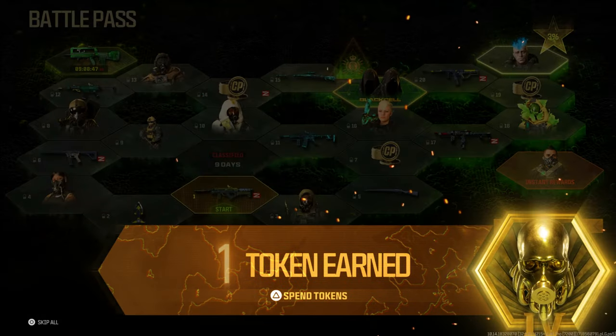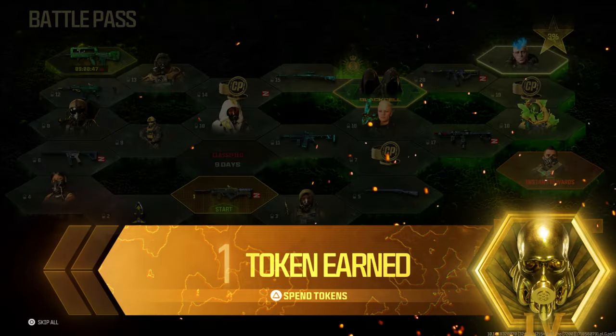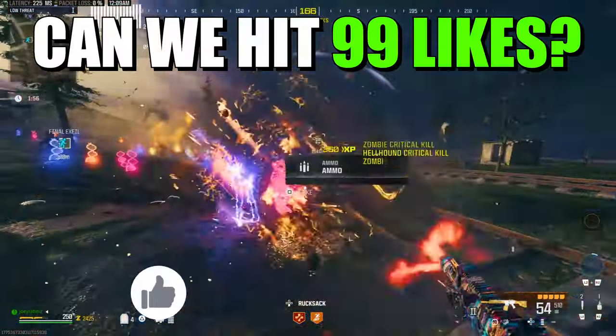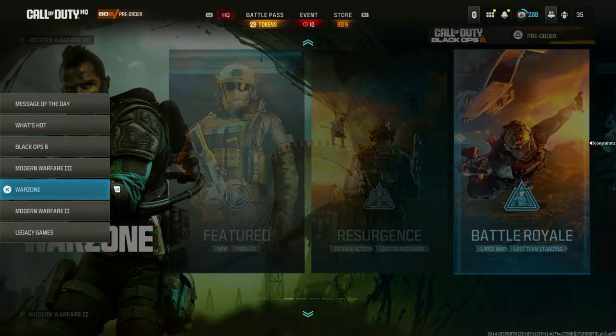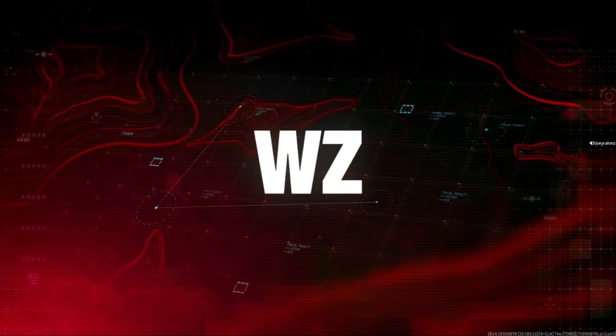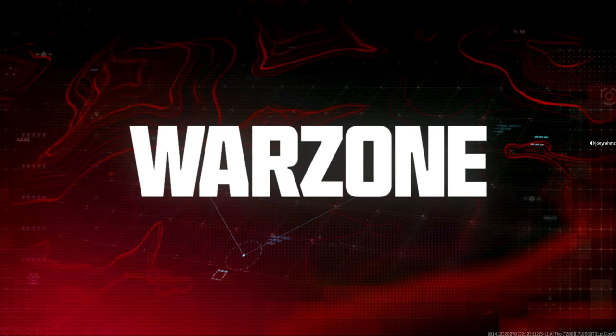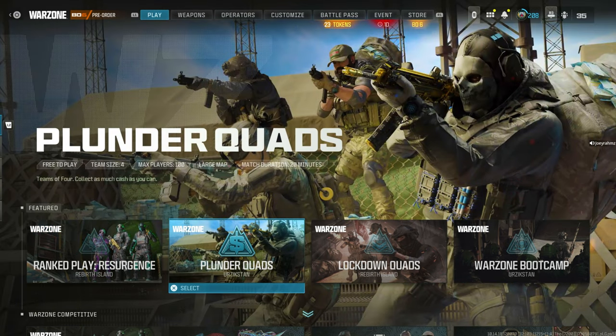The Battle Pass Token Glitch, where you go AFK and get tokens overnight while you're sleeping, is still working. I'll show you how to do it. Make sure you drop a like and subscribe so you don't miss videos like this. Go to the Warzone section and go all the way down to Plunder Quads. Plunder might not be in the game for long, so do this ASAP — they usually take it out every two or three weeks.